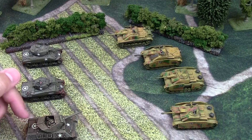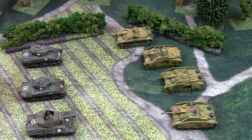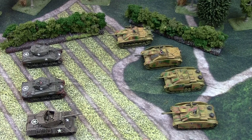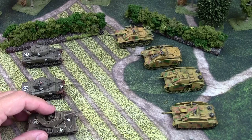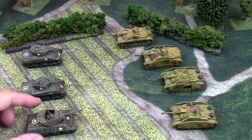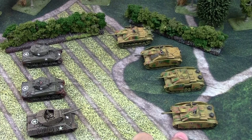Against an M10, you'll be roughly even or come out slightly ahead. At long range the M10 fires AT12 versus your front armor 8, so rolls of 1, 2, 3 penetrate and a 4 equals — only a 5 or 6 bounces for the Stug. The Stug firing back at the M10's front armor 5 (which becomes 6 at long range) with AT11: you need a 5 to equal and 6 to bounce completely. So the M10 is bouncing on a 5 or 6, while the Stug only bounces on a 6. In a stand-up long range fight, the Stugs theoretically come out on top.